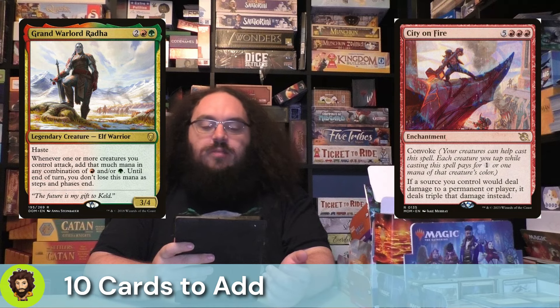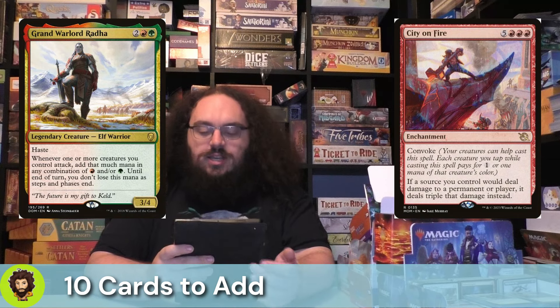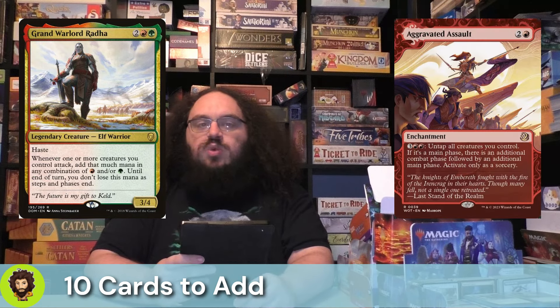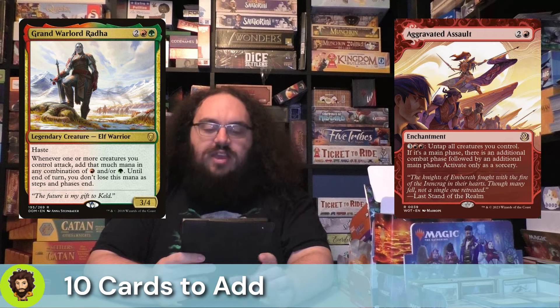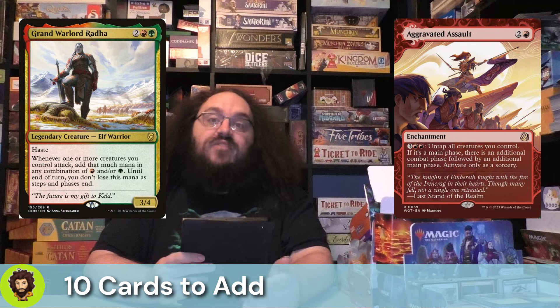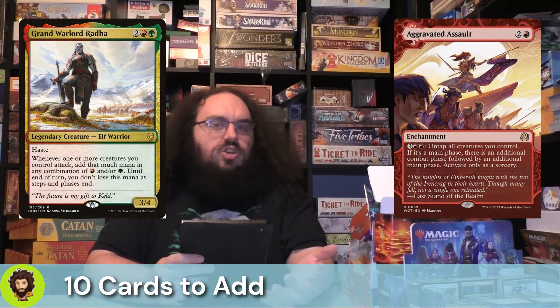Grand Warlord Rada is really just here to give us extra mana that we're not losing between phases. This is going to come in handy with Aggravated Assault. If we have enough creatures, Aggravated Assault, and Grand Warlord Rada on the field, we are taking infinite combat steps — with indestructible enchantment creatures. Are we just going to win? Yes, we are.